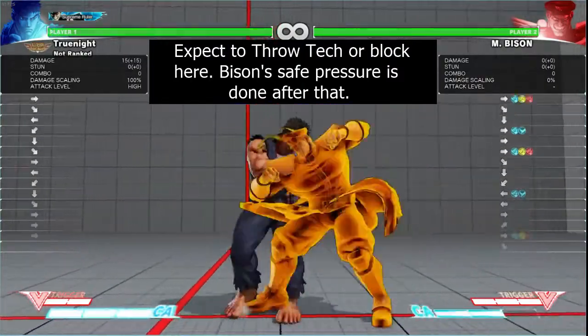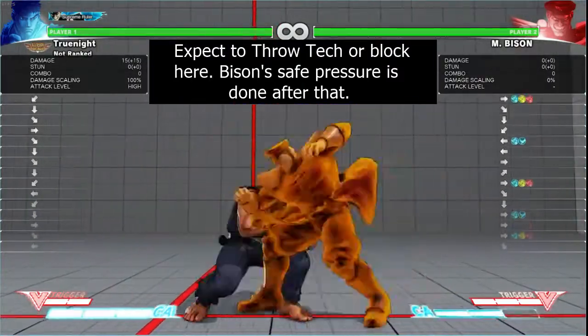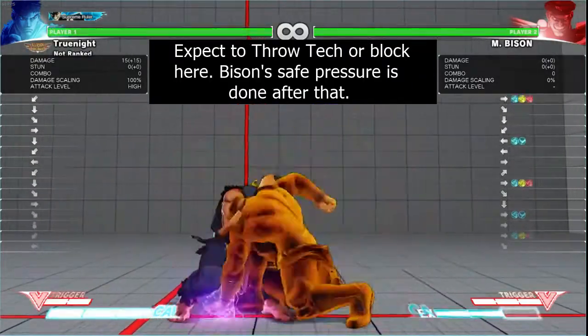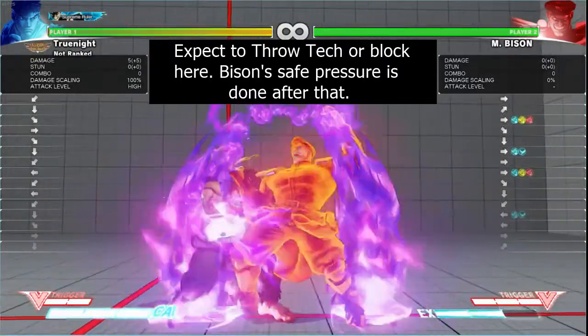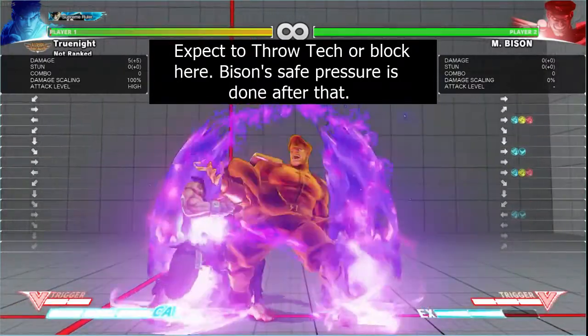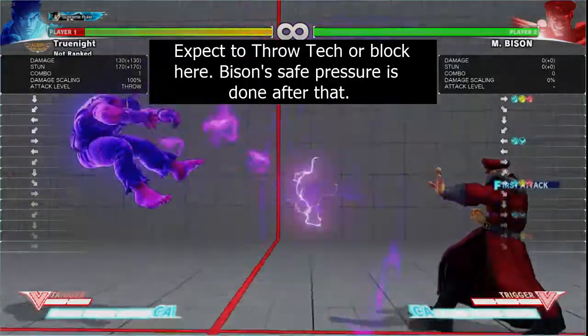The EX Inferno, on the other hand, is minus 1 when you block it, but the pushback typically makes it such that light attacks can't respond. If you attempt to attack with a medium, it can be easily beaten by a throw that would, in essence, grab your attack before it connected.